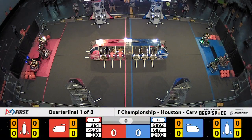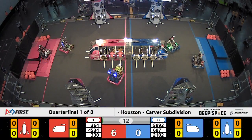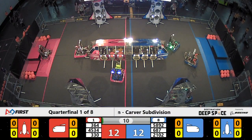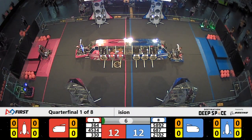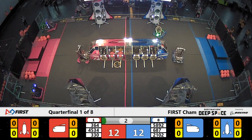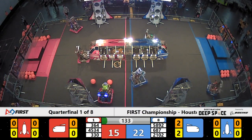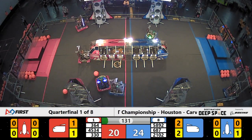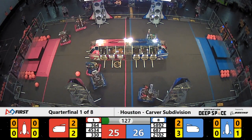Here's quarterfinal one, match number one on Carver. Redline's taking an interesting strategy here — they left two of those no-hatch panels off. Beach Bots go over and try to seal up one of those spots, but the hatch panel falls down. Alliance partner 45-34, Wired Wizards, line up and complete the deal there on the end of their cargo ship.